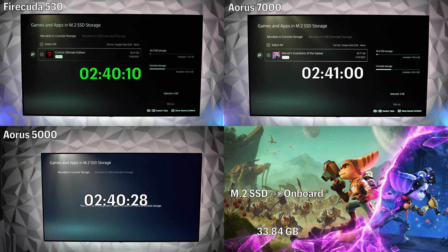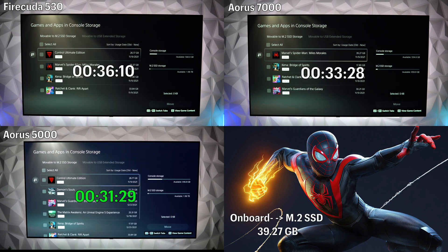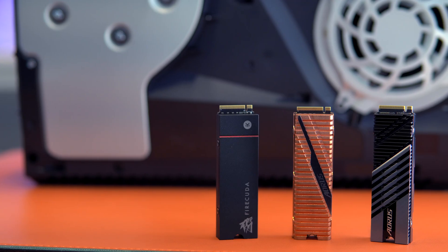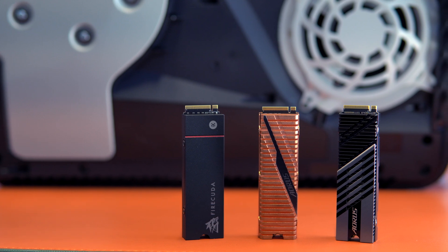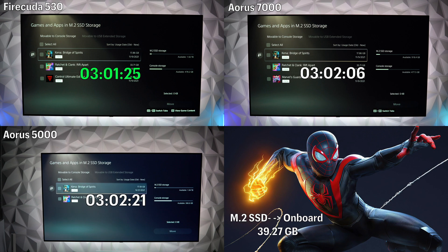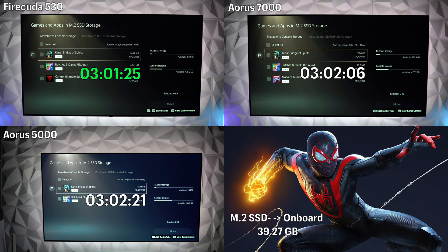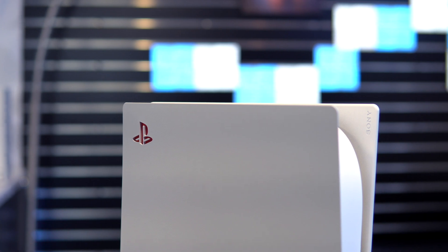Moving on to the data transfer test from the M.2 SSD back to the main onboard — right off the bat, it's immediately apparent that transferring games from onboard internal SSD to M.2 is significantly faster than transferring from M.2 back to onboard. Sony's custom SSD appears to take full advantage of its hyper-write speeds, but when it comes to read, nothing could be further from the truth. The FireCuda 530 really came to the forefront here, running faster transfer speeds for Spider-Man, Kena, and Ratchet, while the Aorus 5000 — being the slowest of the three — finally came back down to earth.